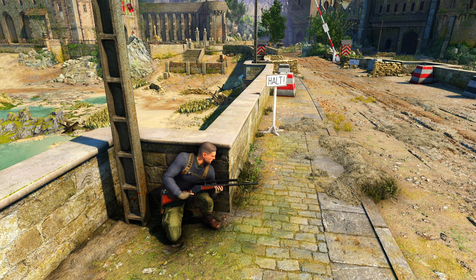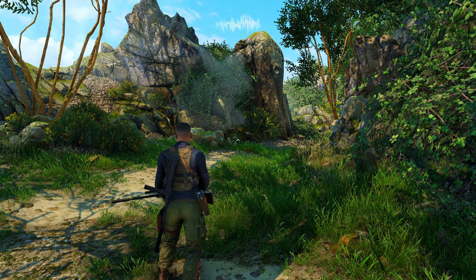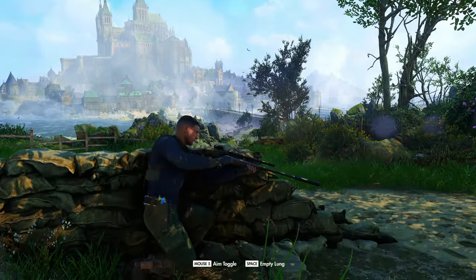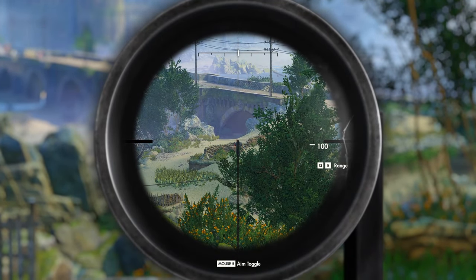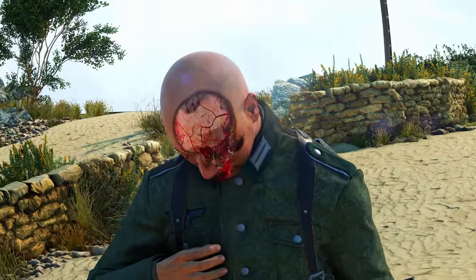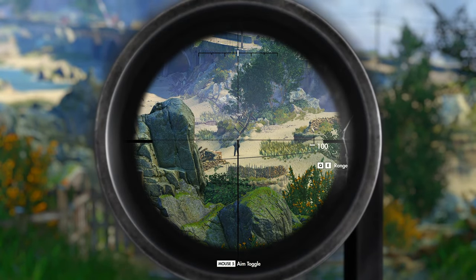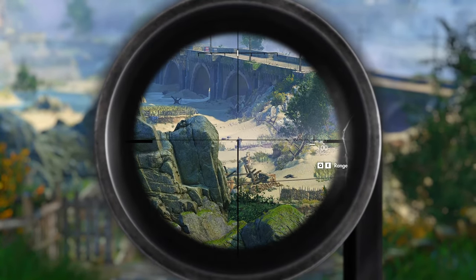Let's change it over and put a suppressor on the weapon just to see the difference it makes to gameplay. So we're back again and this time we have a suppressor on the weapon. It drops the audible range from 140 meters down to 77 meters — that's the Mark II suppressor I'm using. This guy was 148 meters away. Let's see if we can get his friend first, who's having an apple.